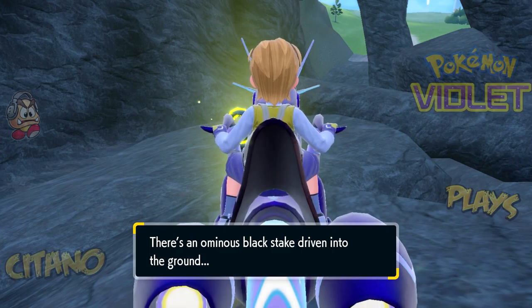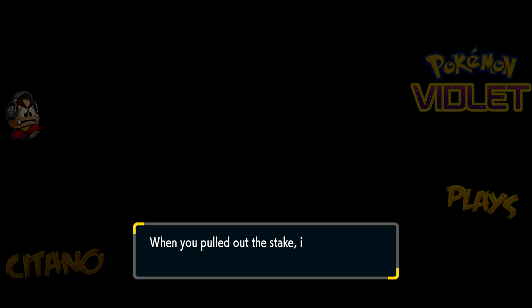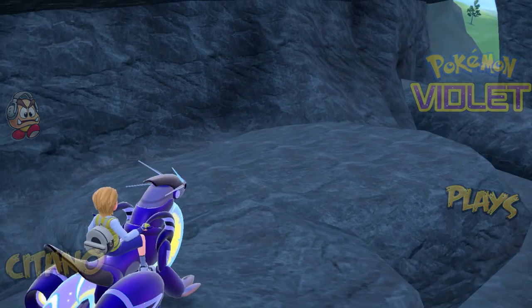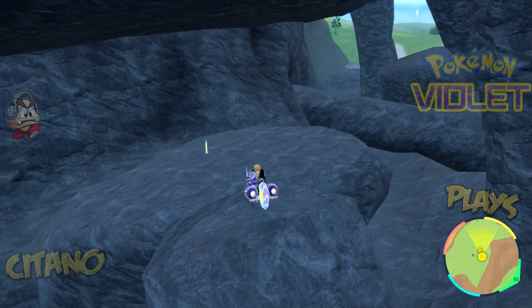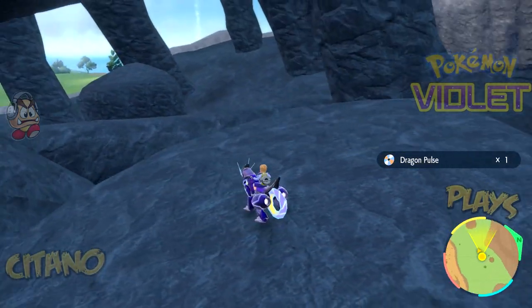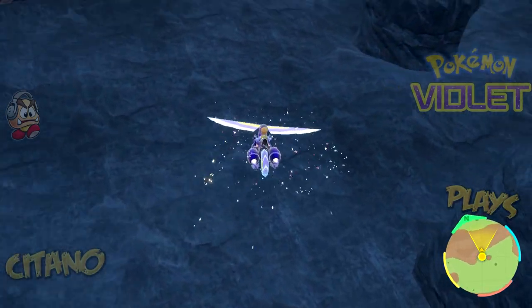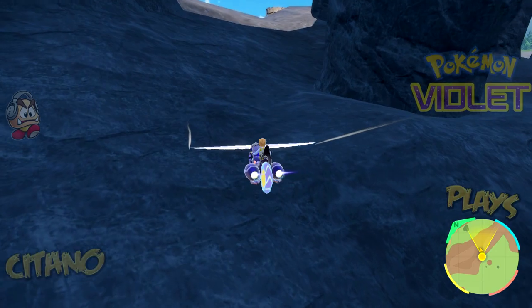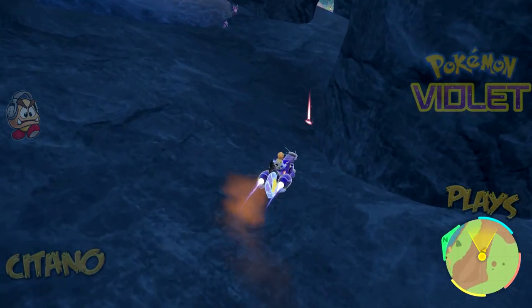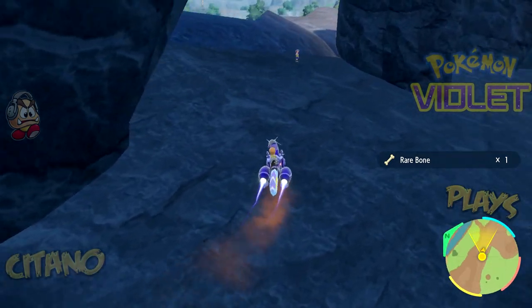These are the ones that are south of the river. I technically know there's one more, but that one is far away from here. The rest are around the lake — the big lake where we fought the false Dragon Titan Tatsugiri. Dragon Pulse is always a good move; it's one of the more reliable special attack dragon moves in the game. It's pretty powerful — basically like the Dragon Claw for special attacks, so it's useful.